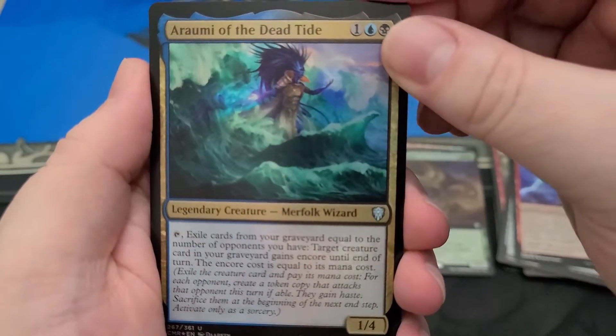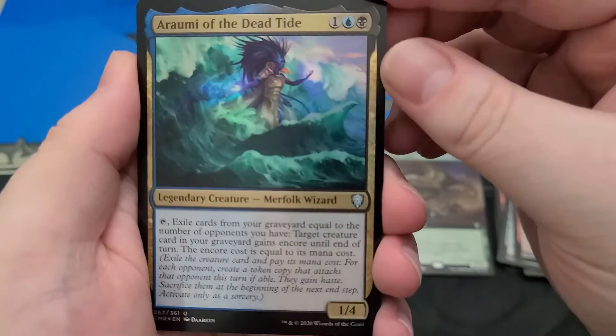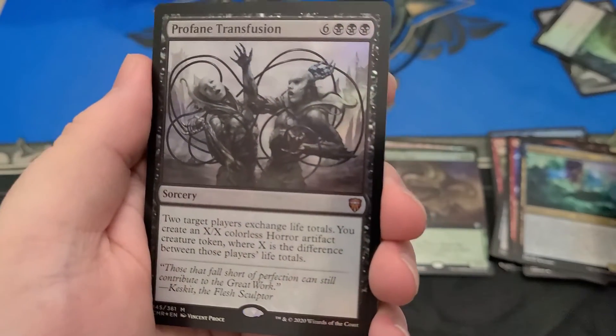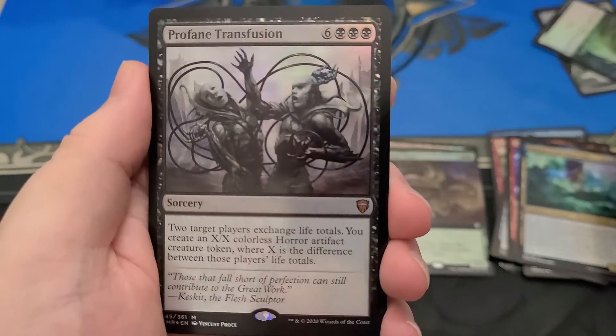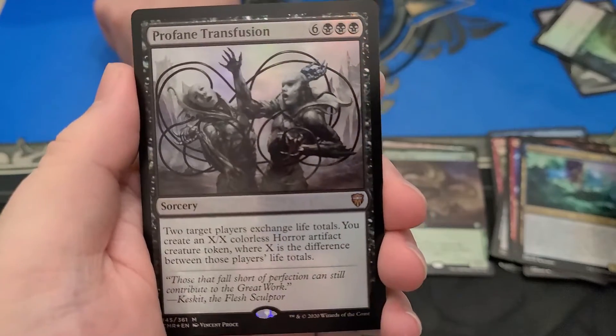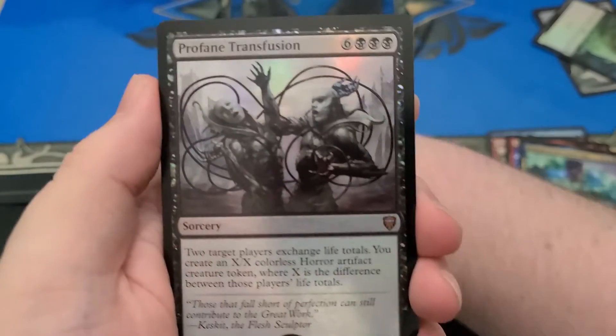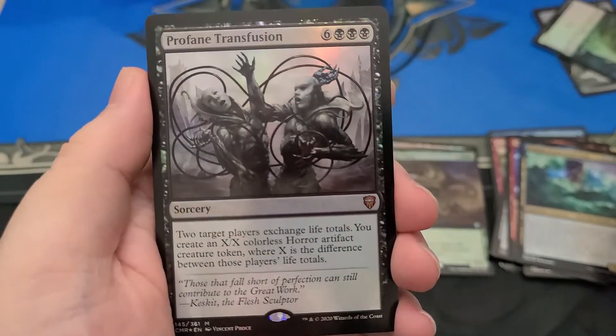Araumi of the Dead Tide — I had a stroke, never mind. Got my first mythic — Profane Transfusion. Wait, it's not your first mythic. I got my second mythic. This is a mythic. I kind of count those as guaranteed. We'll put it up here though — Profane Transfusion, the nine-mana black spell.